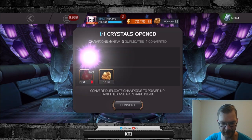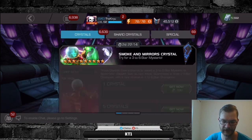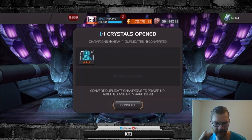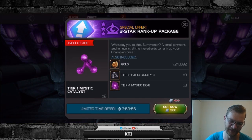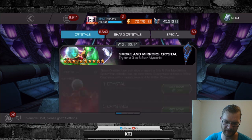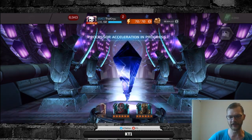Five-star Night Rusher - that's a max sig ability crystal, that's not bad. I have been pulling a lot of Night Rushers though. Let's do one last one - three-star Tiger Foster, no that sucked. Come on, one more. Five-star Mysterio - no. Okay anyways we're gonna spin this one out and that's it.